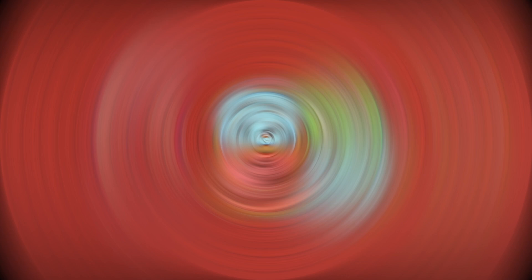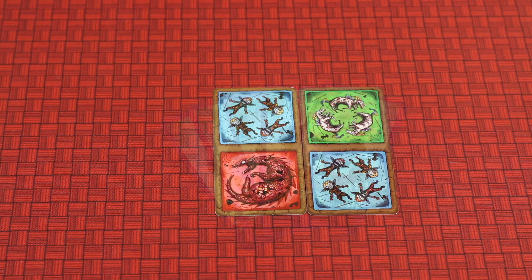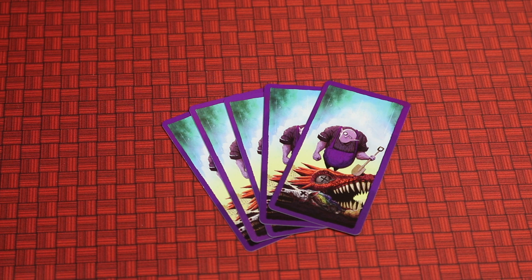In the middle of the table where everyone can reach, place two cards from the deck face up — this is the communal graveyard that everyone will be adding to on their turns. Then from the corpse deck deal five cards face down to each player as their starting hand. You can look at your cards but don't show them to anyone else. Each player should also receive one player aid with final scoring information on one side and the turn structure on the other.